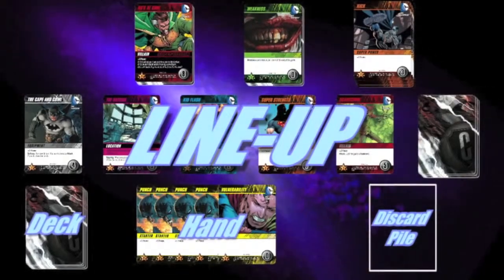Next, you will place your supervillain stack, weakness stack, and kick stack on the table.